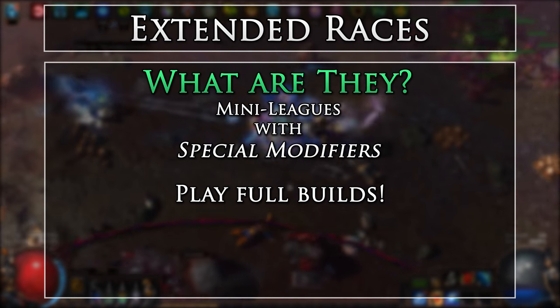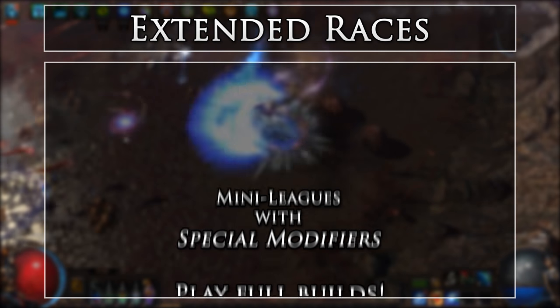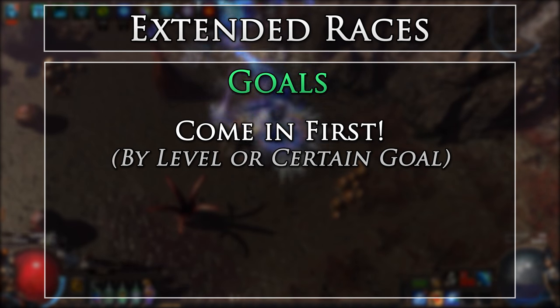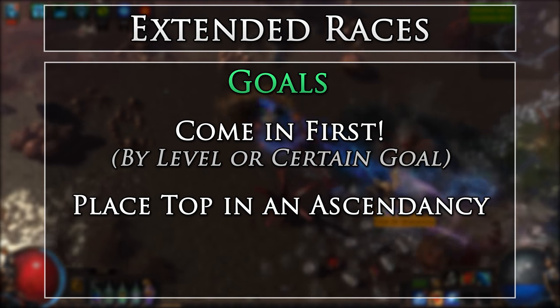Extended races can usually be played in softcore, hardcore, and solo self-found hardcore rulesets. The goal of races in Path of Exile is of course to try and come in first, either by hitting a certain level or completing a certain goal. With extended races, the goal is usually to be the top level of an ascendancy, giving more slots to place in.